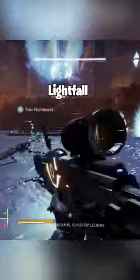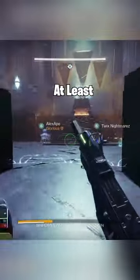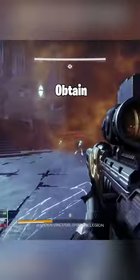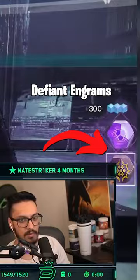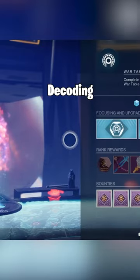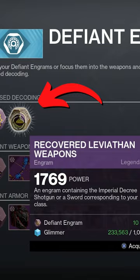To get this shotgun in Lightfall, you need to start the Seasonal Quest instead of the Lightfall Quest line. Once you've completed at least one run of the brand new Battlegrounds, you'll be able to farm this activity to obtain the Defiant Engrams. Once you've got your engrams, go to the Ward Table in the Helm, then go to the Defiant Engrams Decoding tab, and make sure you decode the right engram called Recovered Leviathan Weapons.